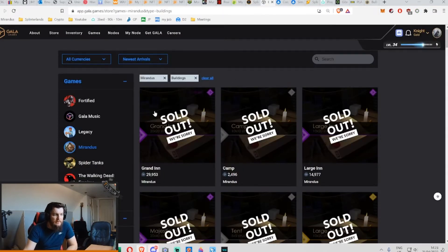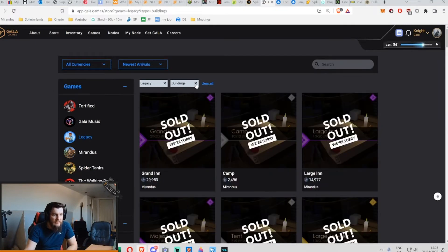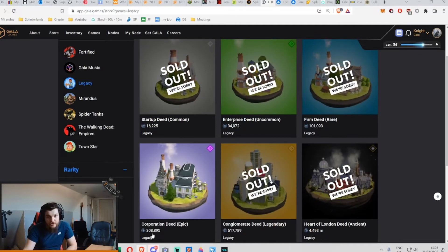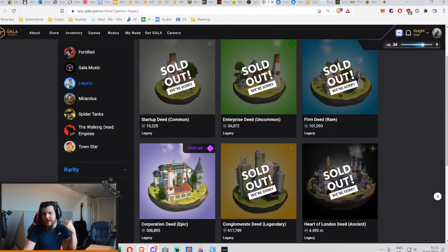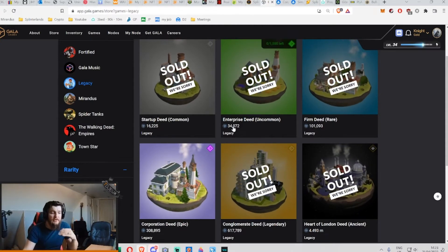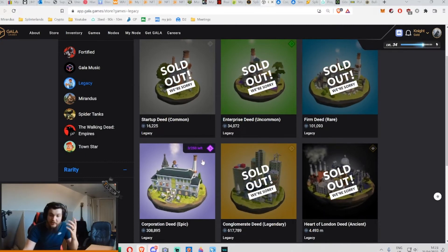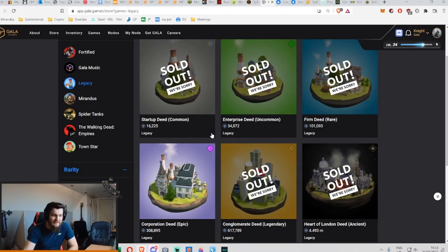And of course if you went to the Gala store and looked up the Corporation Deed, you could see that it is 308,000 Gala. So there's still some available in the store, so that hasn't driven second-hand sales that much. Somehow this thing is literally like one third — maybe even three quarters — cheaper than store price. And that's kind of what I want to show you guys as an example.